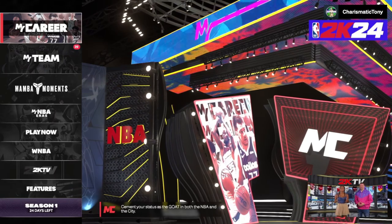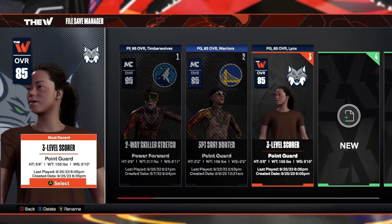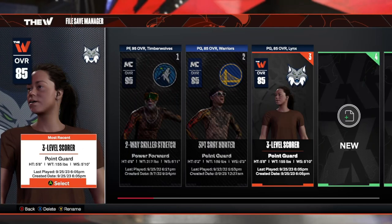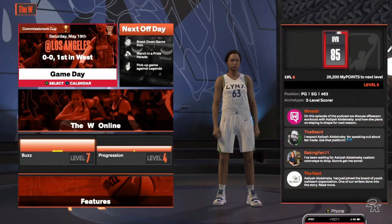Once you guys get to the main menu, you're gonna want to go over to WNBA — The W. You're gonna want to make your own player, whatever player you want to make. It doesn't matter what team you pick or what position — just speed run through it. Once you get in there, you're gonna want to follow these exact steps.